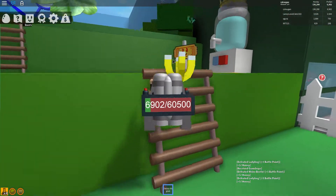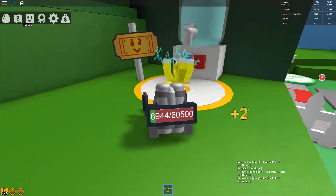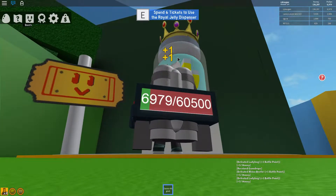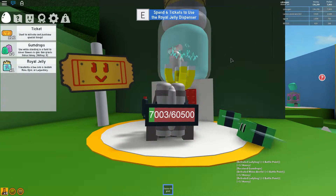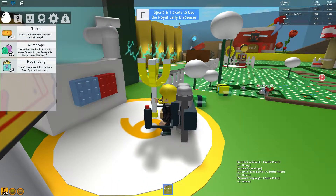To use the royal jelly dispenser, you need to have 6 tickets in your inventory and then go to this machine. You get tickets by doing quests, killing difficult monsters, and other things.